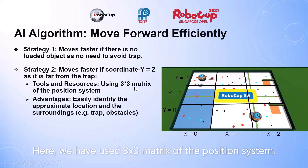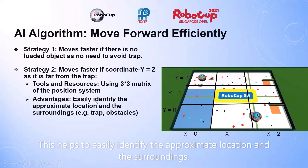We used a 3-dunky matrix of the position system. This helps to easily identify the approximate location and the surroundings of the robot.